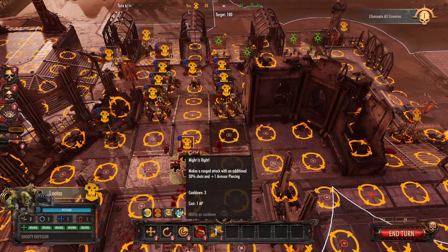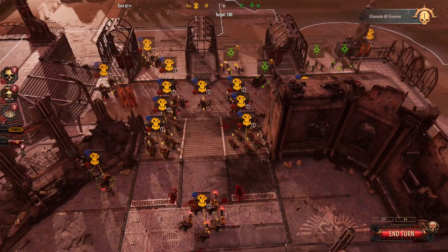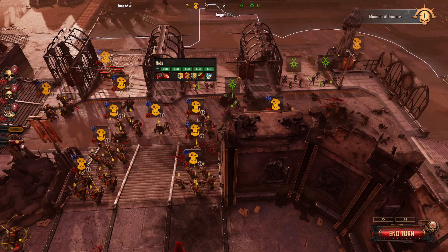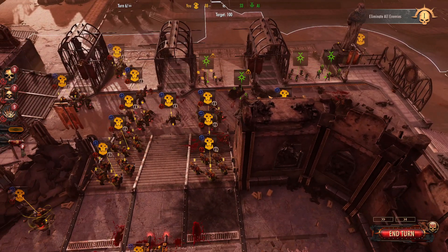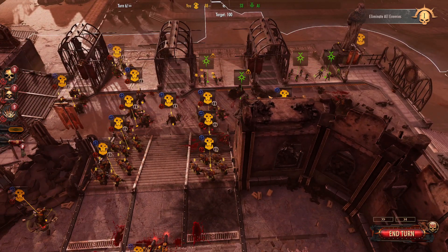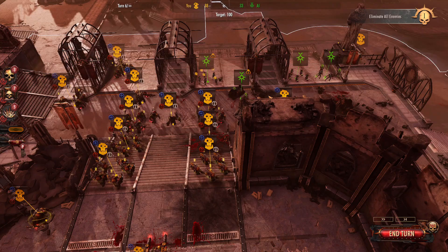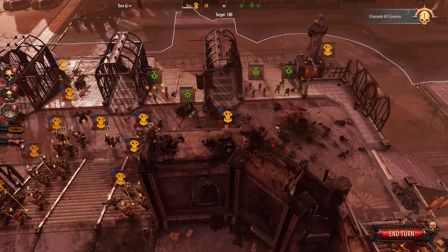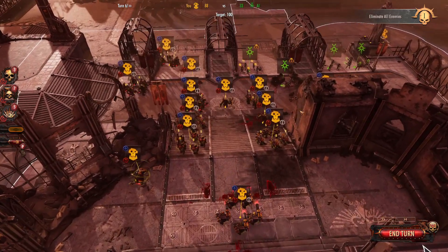You could also use Might as Right, which gives you additional armor piercing plus an additional 50% shots. If you had Def Dreads nearby, each Def Dread gets plus 10% shots — so three of them together gives you 30 plus 25, totaling 55 additional shots. With the Flamer variant, that would effectively kill even heavy infantry units. You wouldn't really want to use it for vehicles, but it allows you to do a bunch of damage. You'd want to use that at the start of your turn to make sure you get all the attacks in.